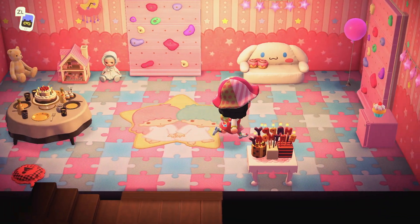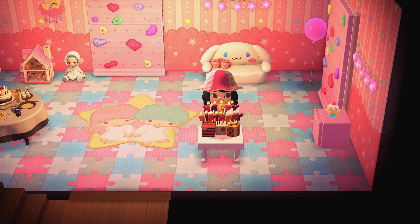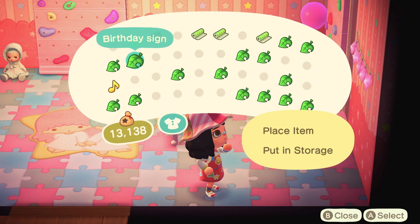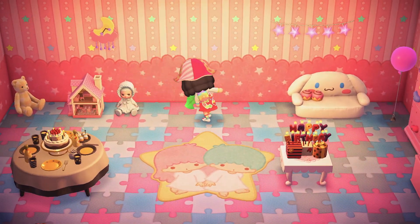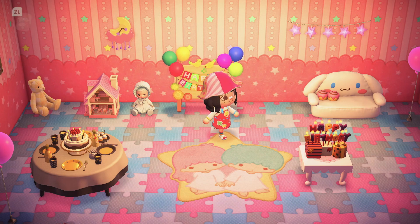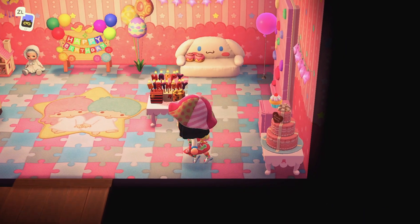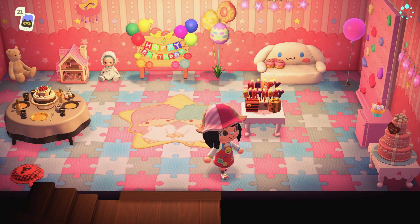And then we have some candles, so we can put the candles on the table maybe. Okay, let's turn this around — maybe move it up here. Yeah, I think that's better. And then we can put the birthday sign over here. Let's take this out and put it over here. Let's put this table over here and then put the wedding cake on top. I love how everything is so color coordinated and works well together — it just makes me happy!